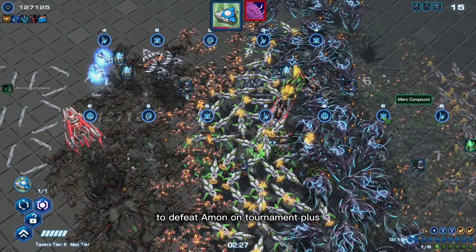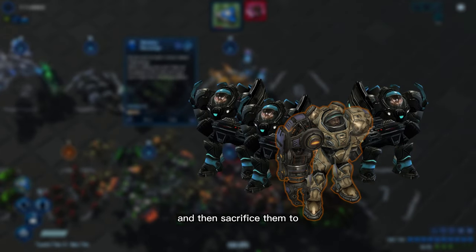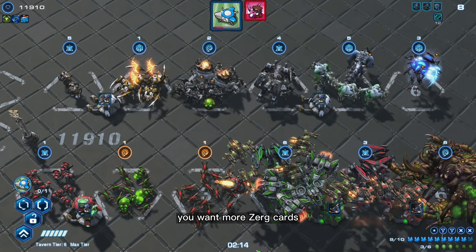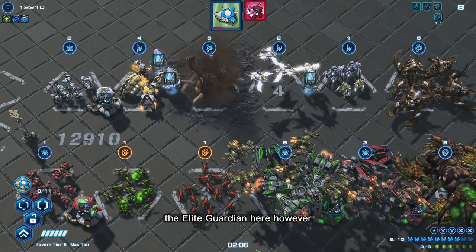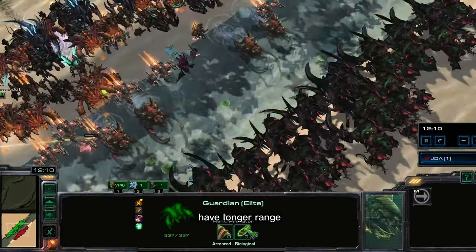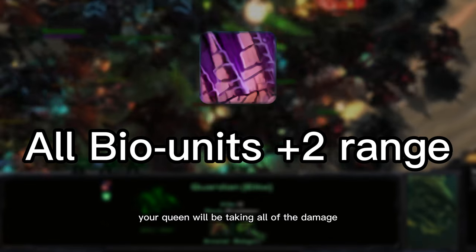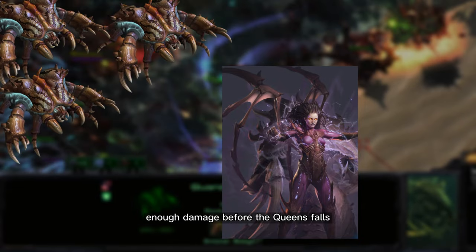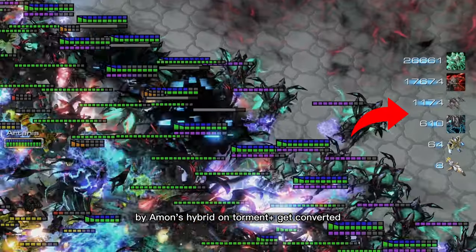To defeat Aemon on Tormund+, you must have everything shaded, and sell your merc compound into general warfare, and then sacrifice them to the Queen of Blades. You want more Zerg cards. Unlike the normal version in PvP, they are totally a lie. The elite guardians here have longer range, and you can give them even longer range by giving them this Zerg upgrade. Your queen will be taking all of the damage, and your guardians hopefully will do enough damage before the queen falls. You need this formation because all units killed by Aemon's hybrid on Tormund+ must get converted into enemy units.